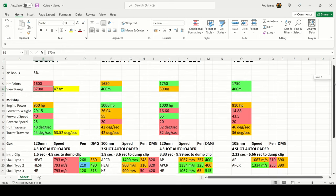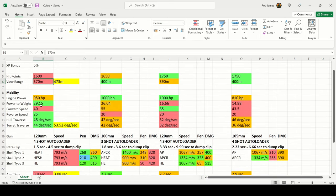Moving to mobility — a lot of stats are highlighted green, meaning best in this comparison. The Cobra has a 950 horsepower engine, a solid power-to-weight of 29.15, but is limited to a low 40 km/h forward, which can be very frustrating. Reverse speed is 25 km/h, very nice for getting out of trouble on ridgelines. Hull traverse is 48 degrees/second and turret traverse is 44 degrees/second — beating everything in the comparison apart from top speed.